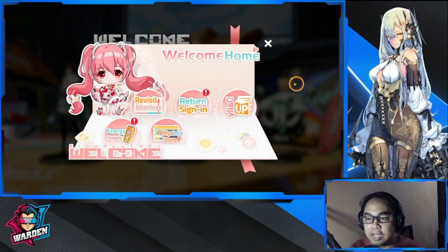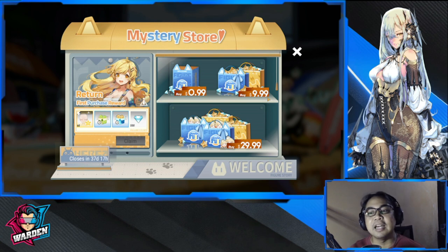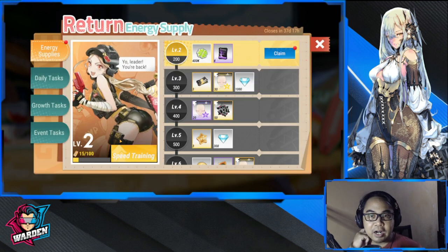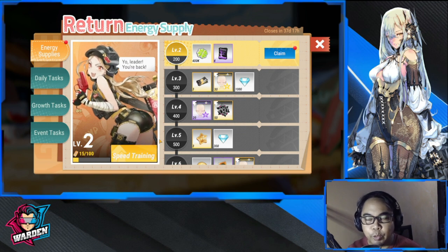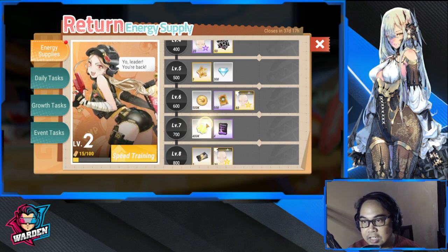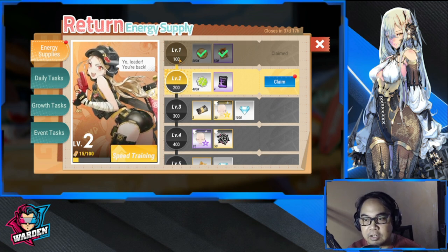Don't mind the mystery store if you don't want to purchase any items - these are additional items you must buy with your currency or your own money. Go to the energy supply - this is where the confusion sometimes comes in on how to make sure that you collect all of these. You claim these because there's a number here.